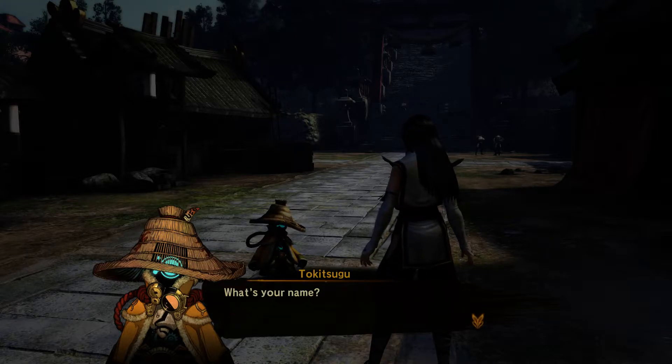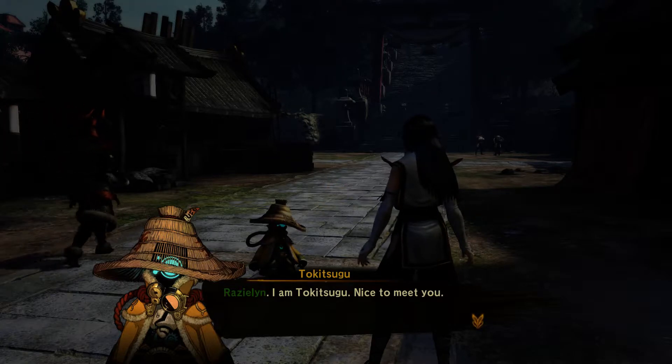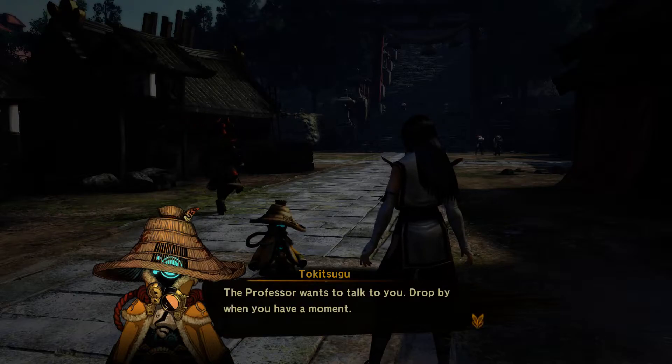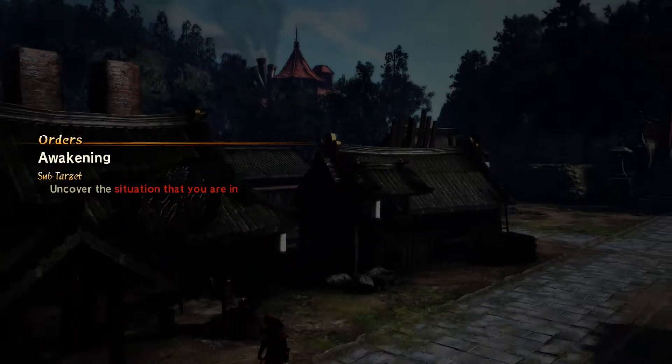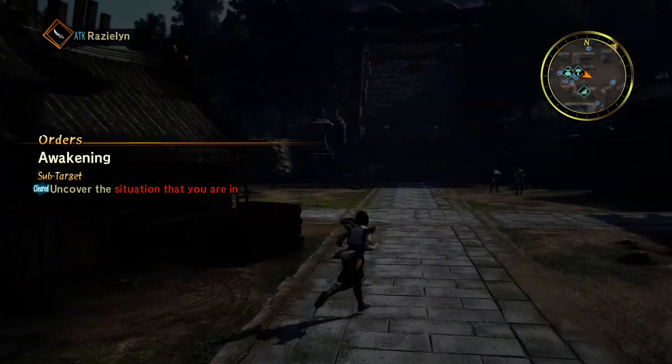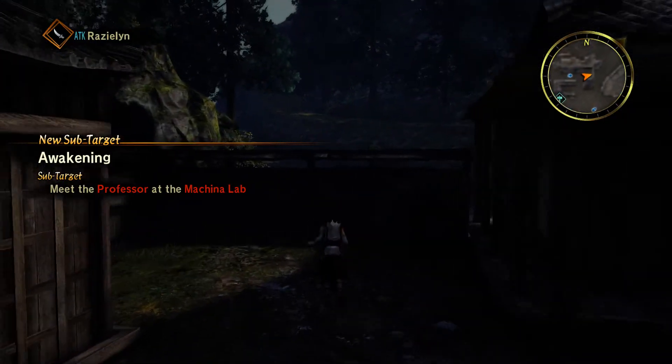What is your name? I am Tokisuku. The professor wants to drop by when you have a moment — she lives in that crazy house up on the hill. I'm sorry, I'm texting somebody right now. Don't let her claws get to you. Uncover the situation you're in — I gotta go up there. Can I run? Can I use that super speed thing? Meet the professor at the Machina Lab — how do I get up there?